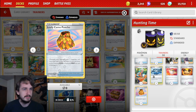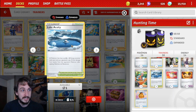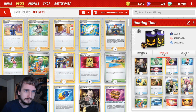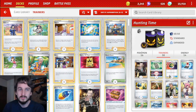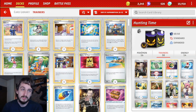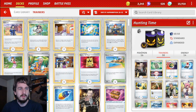Lycanroc VMAX can take some big hits — it's sitting at 320 HP and you can be mitigating up to 50 damage with the Acuity and the Chest Plate each attack. We've got a toolkit here to go with our Oven, because we have three different equipment that are really good. The Oven can pick out one of them. We also have item cards like Nest Ball to get Greninja, Ultra Ball to grab Lycanroc VMAX or a Clay Doll, Energy Retrieval to combo with Greninja to keep the card draw engine alive, and Energy Search — these are one-offs because you can search for them with Arvin when needed.